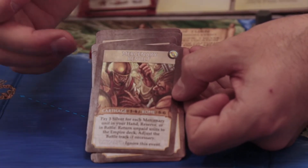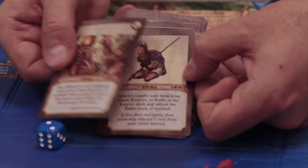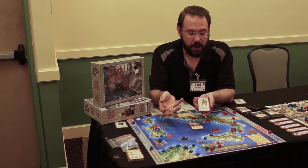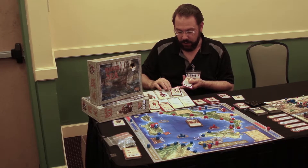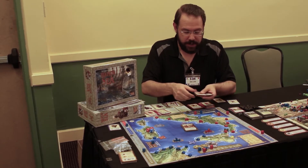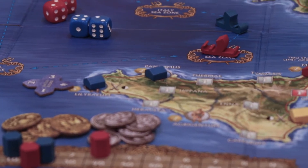Unlike A Few Acres of Snow, this game has event cards. At the end of each turn a specific event comes out. For example, Storms at Sea — each event card has a condition where you roll a die to determine which side it affects. On a one or two it affects Carthage. There may be events like a mercenary revolt, and what's interesting is that different sides are more susceptible. Carthage uses a lot of mercenaries, so mercenary revolt hits them on a one through four, but only hits Rome on a five or six — making it more likely to affect the empire with that historical leaning.